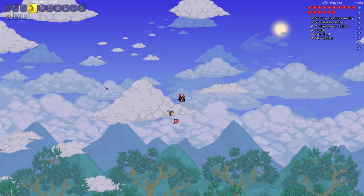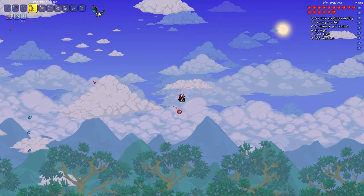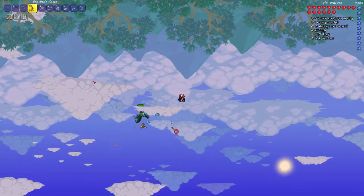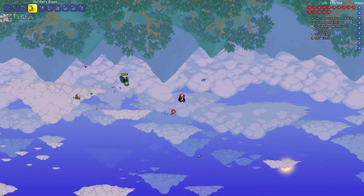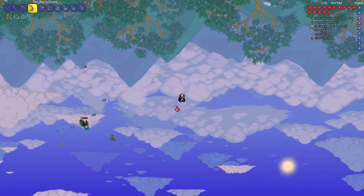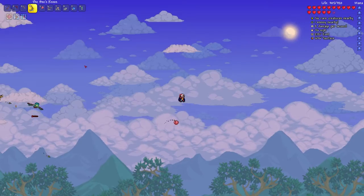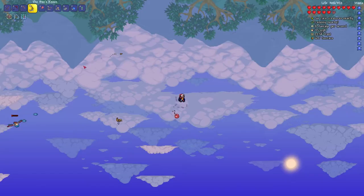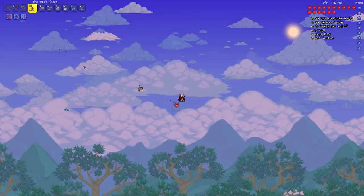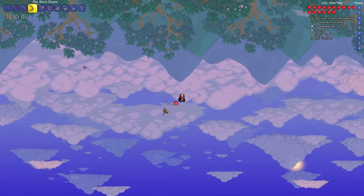That was a pretty good trick shot. We've got only 36 seconds left on our gravitation potion now. We might actually have to create a new world to continue looking for floating islands if those two floating islands are the last couple and we're empty after that. I don't have any more gravitation potions, unfortunately, so we'll just have to build up next time.